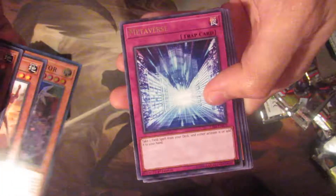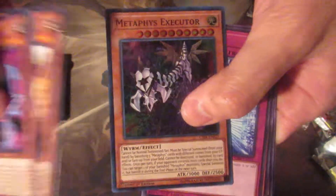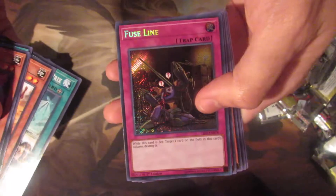Nope — Gateway Dragon again. I thought it said Gateway Drug again. Metaphys Executioner — Executor, whatever. Good God. Where's my second secret? Fuse Line is our second secret. Good God. Oh, there go our secrets.